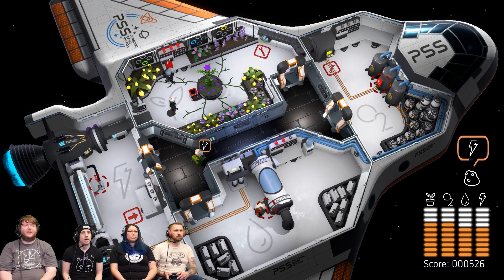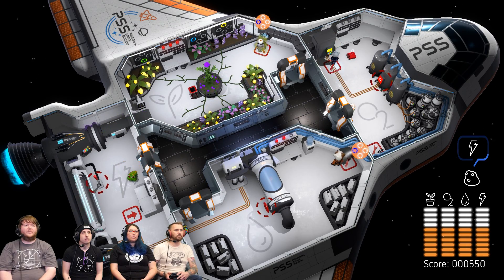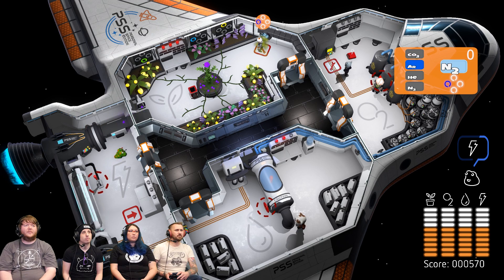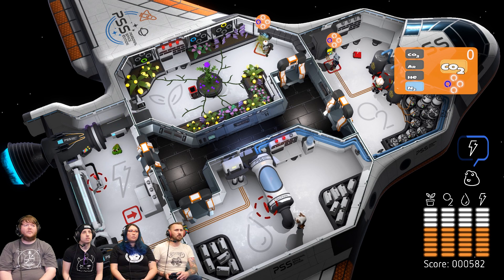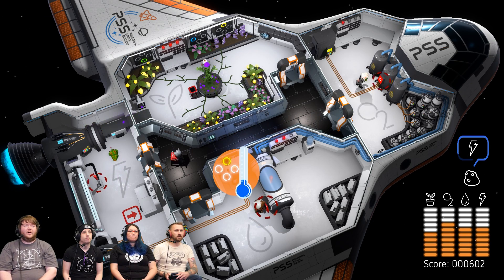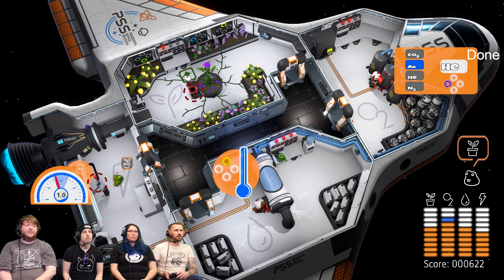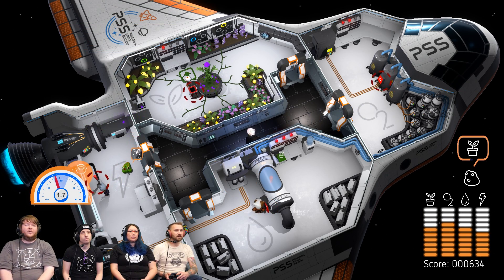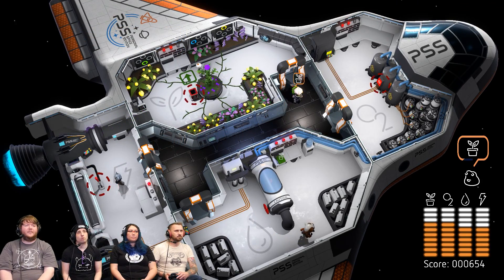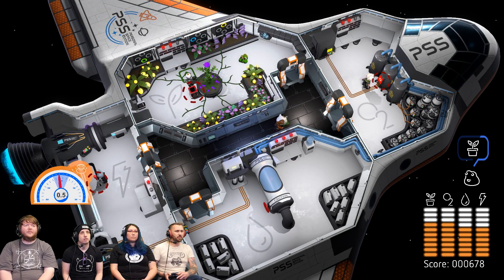Now we're cooking with gas. Two repairs needed - all right, got it. There we go - why can't I repair this? Get off and get on again, spam X. There we go. Flerb still wants power. There's actually a progress bar for Flerb if you guys haven't noticed above the stats. Now he wants food - once he gets into the food area you'll notice it starts ticking. The orange is ticking down, and then once he's in it starts to tick up.